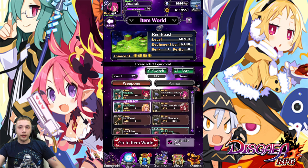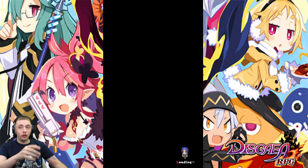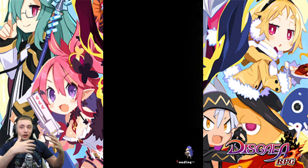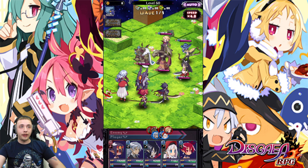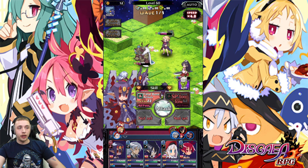Let's go to item worlds. This piece of gear is on floor 89, which is perfect since chests drop every 10 stages. This is rank 13. Going into the item world, make sure this is NOT on auto — you don't want auto on. You want to kill the boss first and make sure you get the chest before ending the battle. Let's kill everything to get to the boss stage using AOEs.